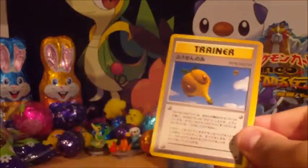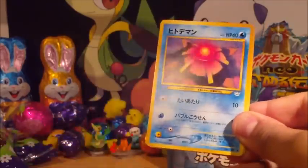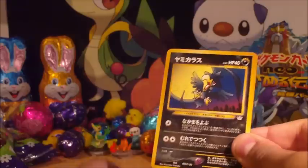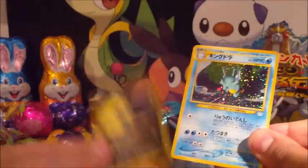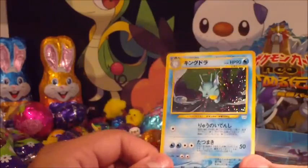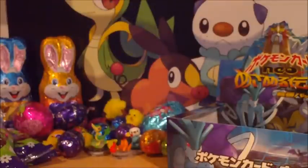Octillery, Raichu, The Berry, Paras, Goldeen, Staryu, Chinchou, Swinub, Murkrow, and another Steelix. It's like Suicune, Steelix — Suicune, Steelix — except Porygon broke that pattern.